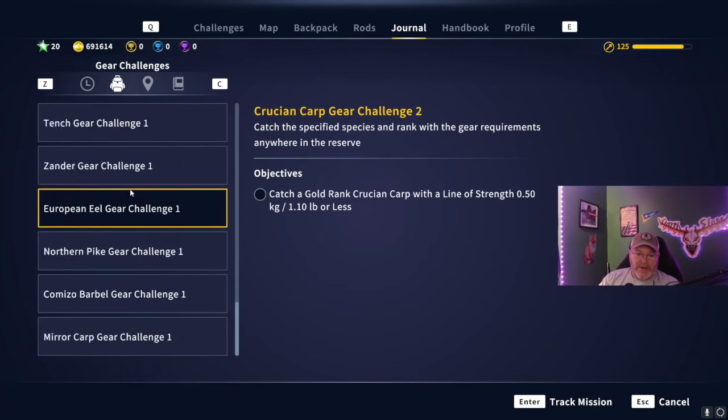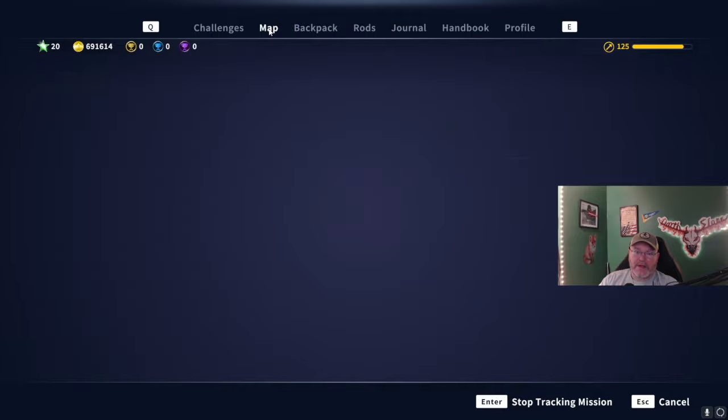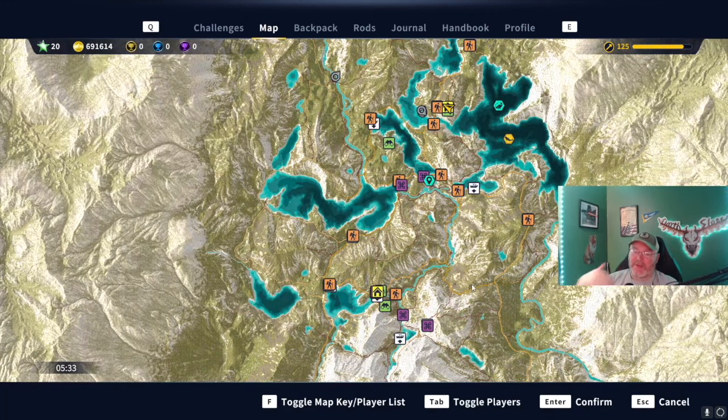I would advise you guys — start with the smaller stuff, the easier ones. Catch a silver rank common carp with a line strength of 7 kg, 15.43 pounds or less. I know I have that on me. This is a silver common carp — let's see if it tells us where to go. I'm going to track it. I bet we can catch it anywhere we want. As we go and pay attention to chat and see people catch fish, we'll get an idea of where to go.